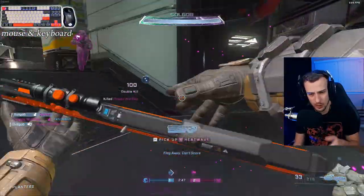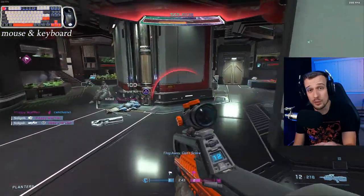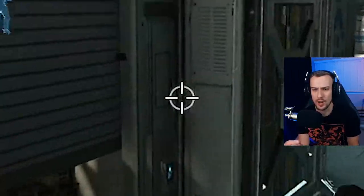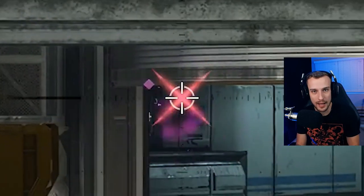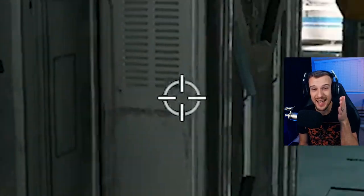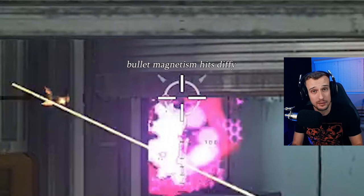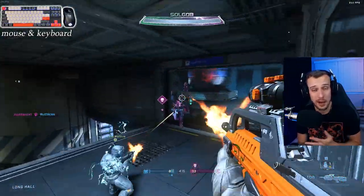You need to be aiming at that person and leading their strafe with every single battle rifle burst or you're losing the fight. I'm going to show you a quick example on controller of where aim assist helps. Right here this guy jumps around the corner — I get this weird shot right before he goes around the corner and it gives me the kill, it gives me the headshot. On mouse and keyboard this would not happen — those bullets would hit exactly where I'm aiming, over his shoulder — but the aim assist with the battle rifle on controller gives me the kill.